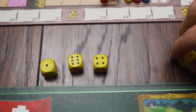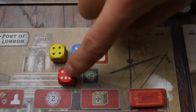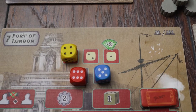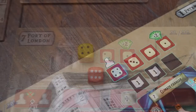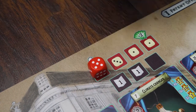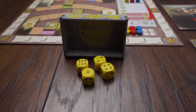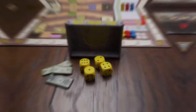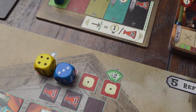When resolving an action space, players with higher value dice take their actions before players with lower values. That means it's entirely possible to be squeezed out of a valuable action if you don't use a high enough die. Higher value dice will prove valuable to achieve your goals, but there's a catch — when you set your dice values, you will have to pay money equal to the sum of their total. And in a game where money is as tight as it is in Crystal Palace, you'll need to anticipate your opponent's actions and plan accordingly.